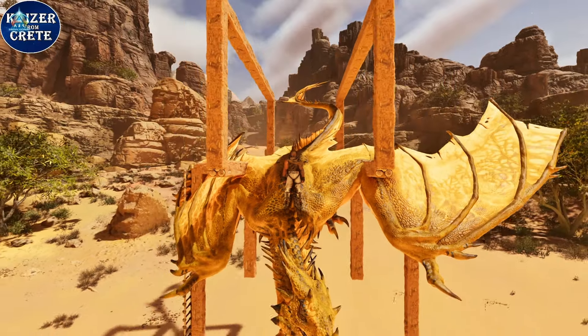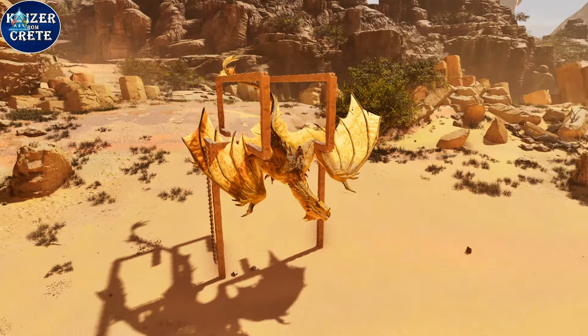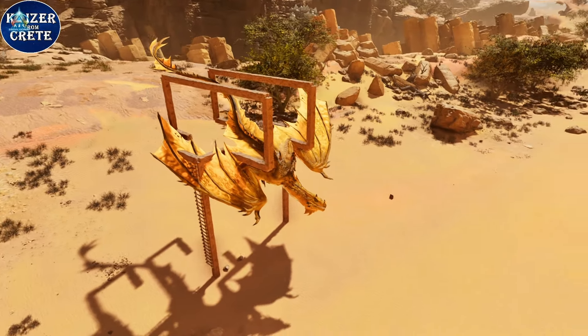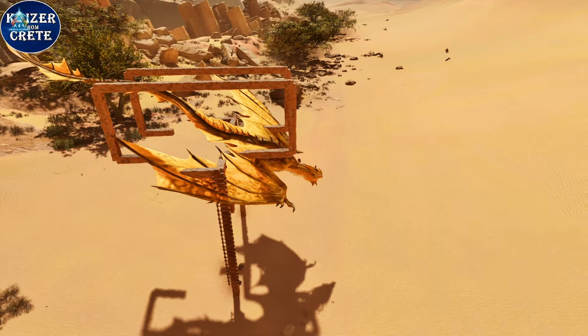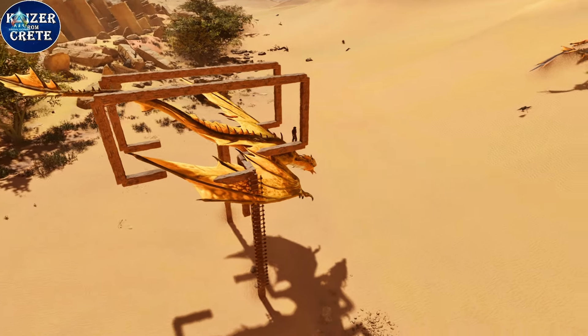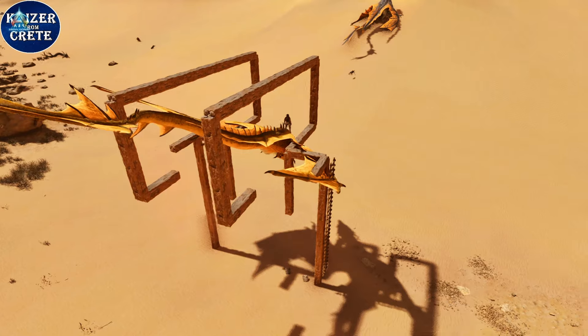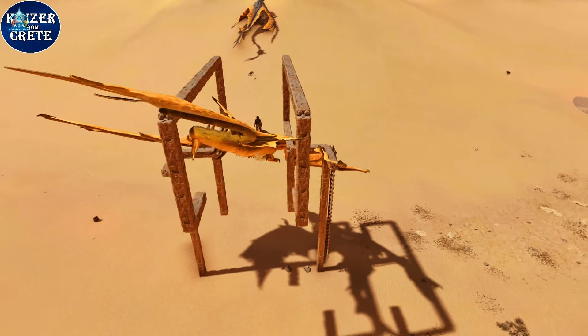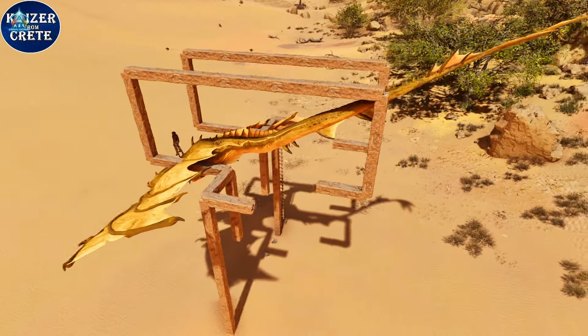Greetings dear watchers, welcome to the inescapable wyvern trap. I already made a wyvern trap with pillars but I got a few comments saying the wyverns were leaving that trap. You just needed to keep the aggro and the wyvern should stay there, but I started working on that trap to make it better and I ended up with this — I'm calling this an inescapable wyvern trap because I think it deserves that name.